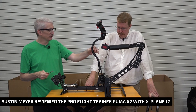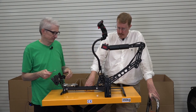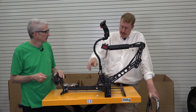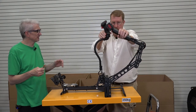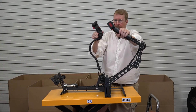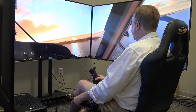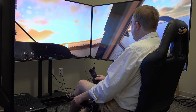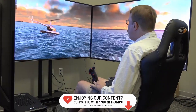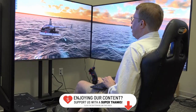Pro Flight Trainer has sent a unit for Michael of X-Force and Austin Meyer of Laminar Research to take a look at. The kit is the most complete one with toe brakes and dual throttles. Austin goes through the several controls in a helicopter and then shows the S-76 and the floats-equipped R-22 in X-Plane 12. Through his flights, Austin shows the shorelines, 3D trees and waves, and he gets himself in a bit of trouble with the R-22 as it struggles against 2.5-foot waves.